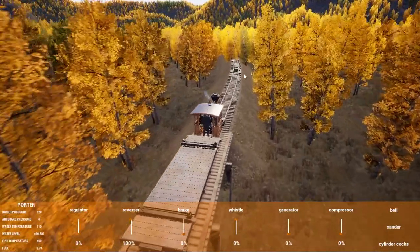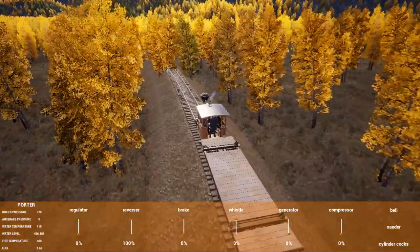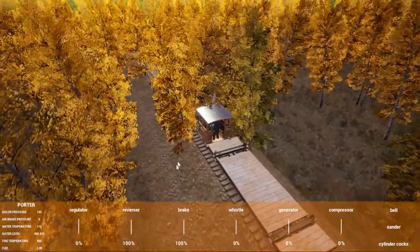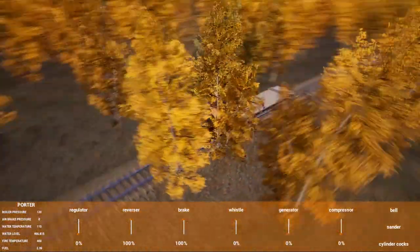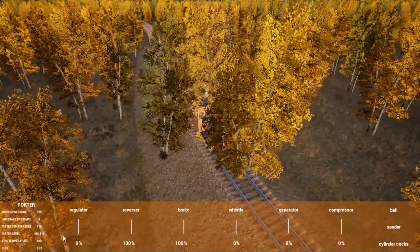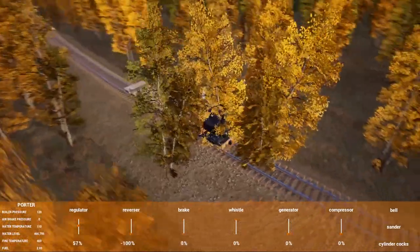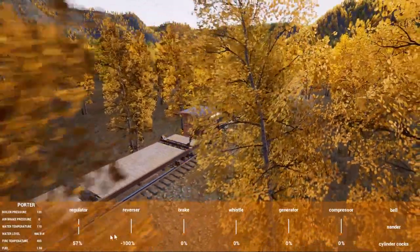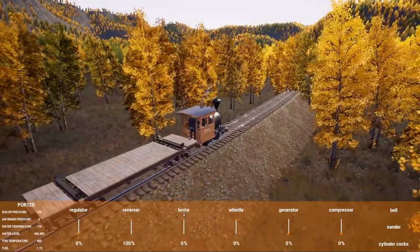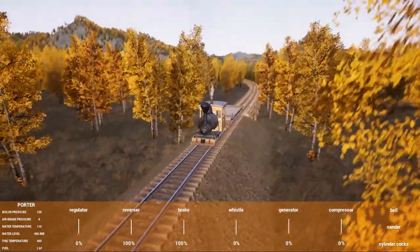It took me more than one hour — half the time was spent searching on Google how to remove trees and how to lay a perfectly straight track. You can see there are trees inside the platform and on the track, so I need to clear those. There are some glitches too. On that note, this is the end of this video. If you like this type of content, I'm going to make more videos about Railroad. I love this game, so bye!